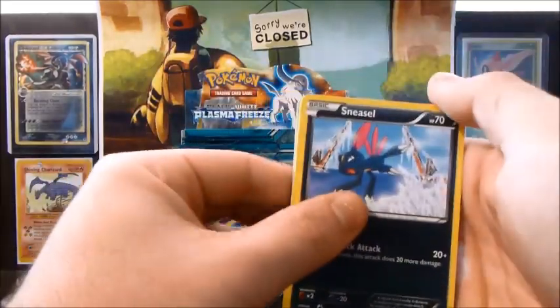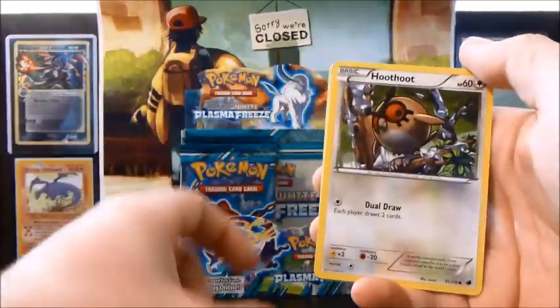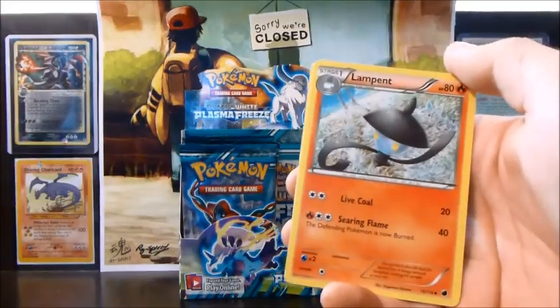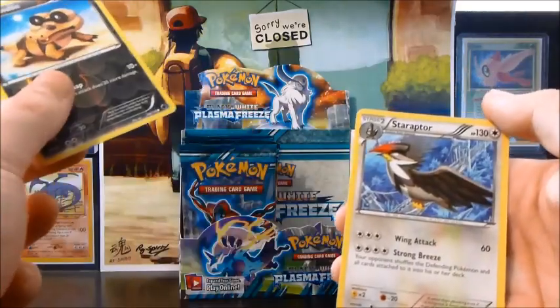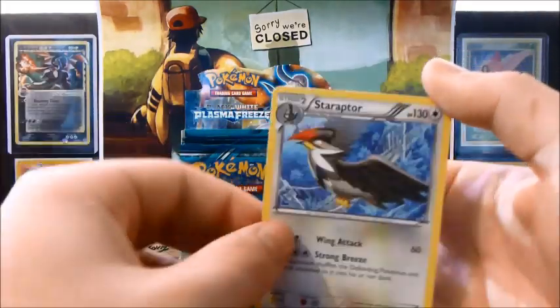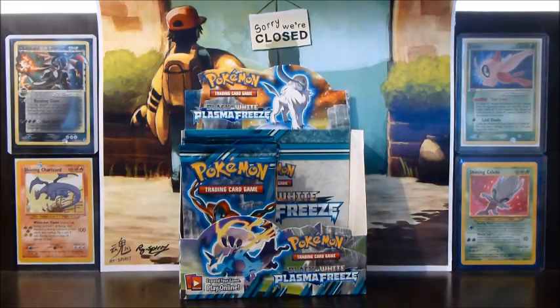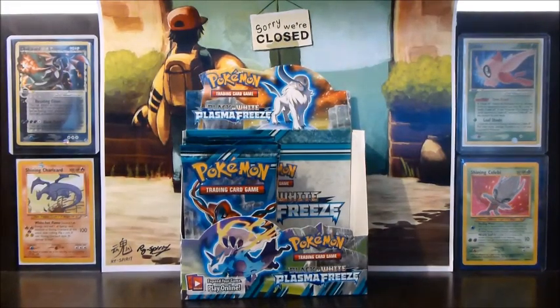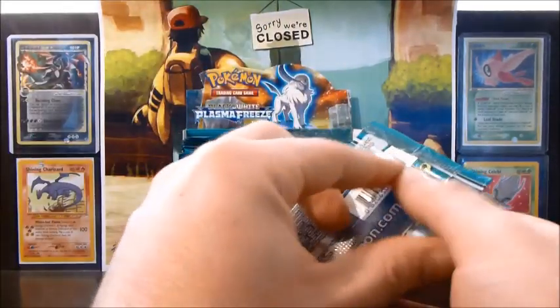Alrighty, so: Sneasel, Beldum, Nidoran Female, Cacnea, Hoothoot, Plasma Energy, Lampent, Krokorok, a Sandile Reverse, and a Staraptor — Rare. Another slow start; let's hope we can get some cool pulls in.